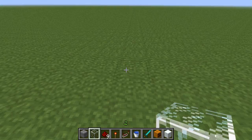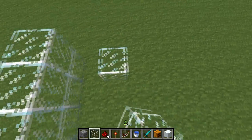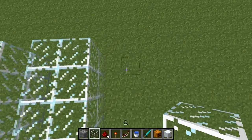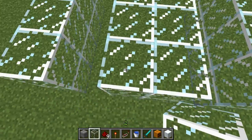To start you have to build 3 walls. You can use glass or whatever - I'm using glass so you guys can see better. The middle wall is thicker than the rest, it's 2 blocks. The other ones are only 1 block thick, and it will be like that.